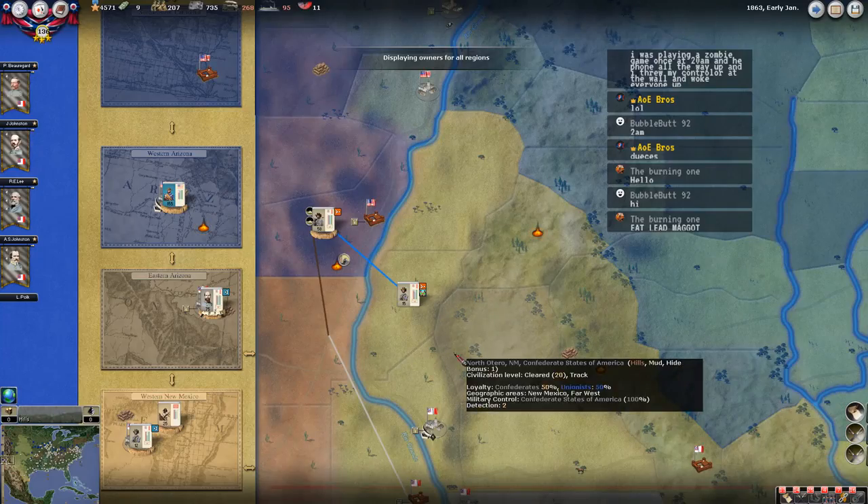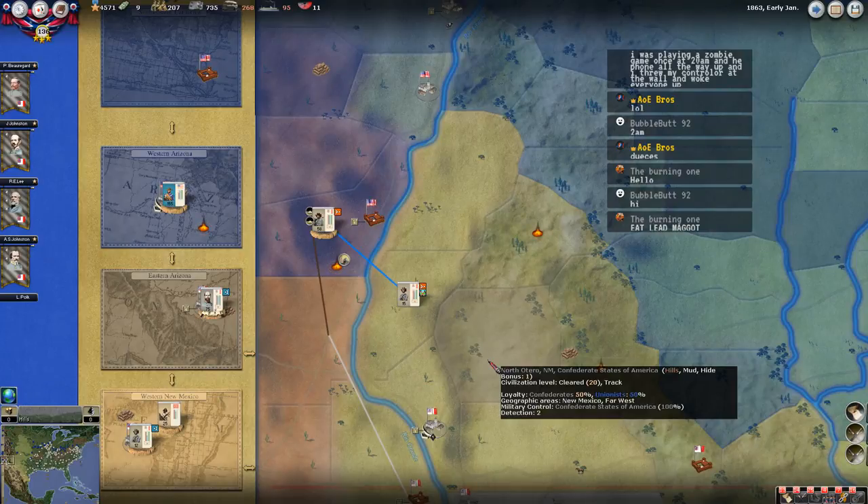I know I'm kind of blitzing through these turns, but it's wintertime and not a whole lot going on, so I'm just trying to get through to the spring where all the action will pick up again. It's early January 1863, which is good - turned a new year. 63 should be pretty interesting, actually.